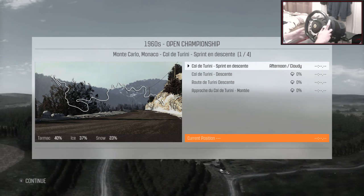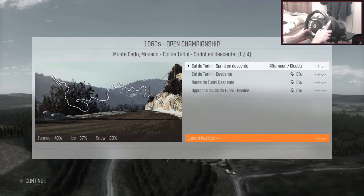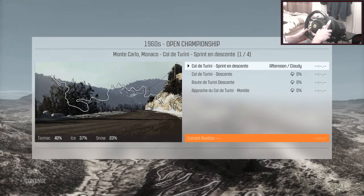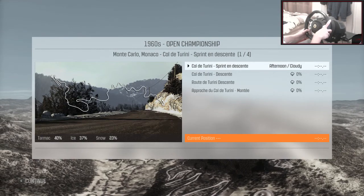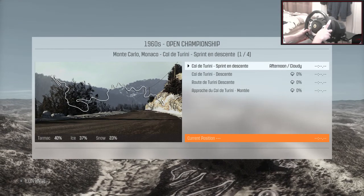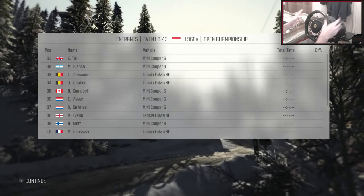The first run is here — Col de Turini. Looks pretty crazy. It's 40% tarmac, 23% snow and 37% ice. So there's going to be a lot of sliding around. I think I'm going to take this one easy.